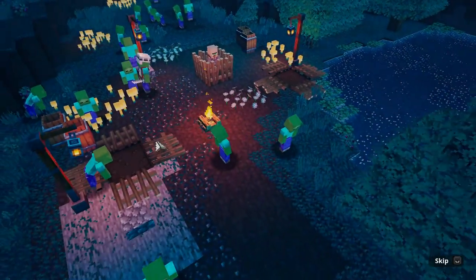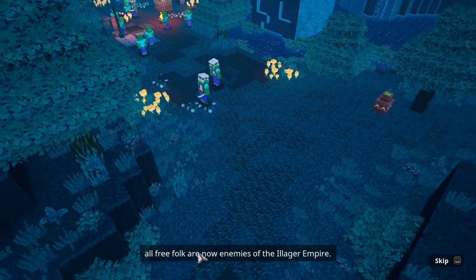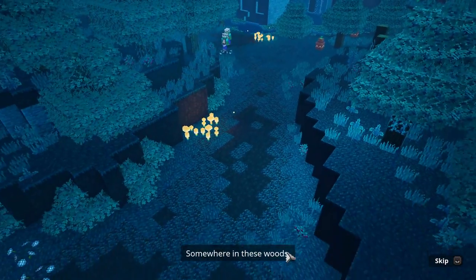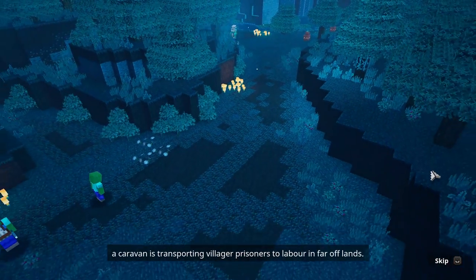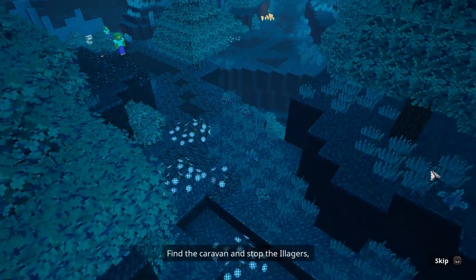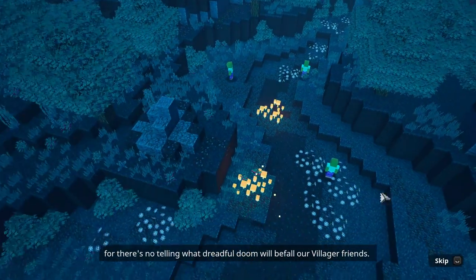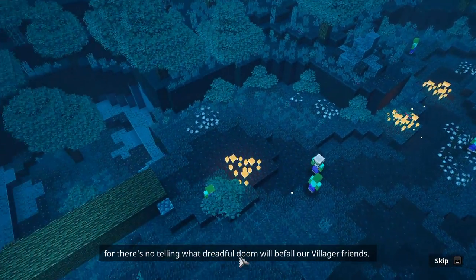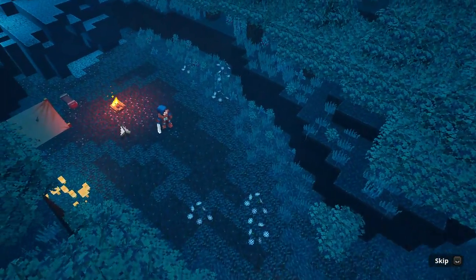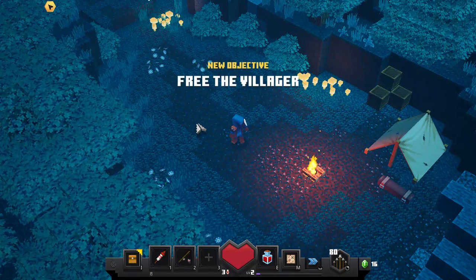If you guys ever want to see a Minecraft playthrough — by the arch-illager's decree, all free folk are now enemies of the illager empire. Somewhere in these woods a caravan is transporting villager prisoners to labor in far-off lands. Find the caravan and stop the illagers. We can save these guys. What dreadful doom will befall our villager friends? We totally got this. And so we begin.